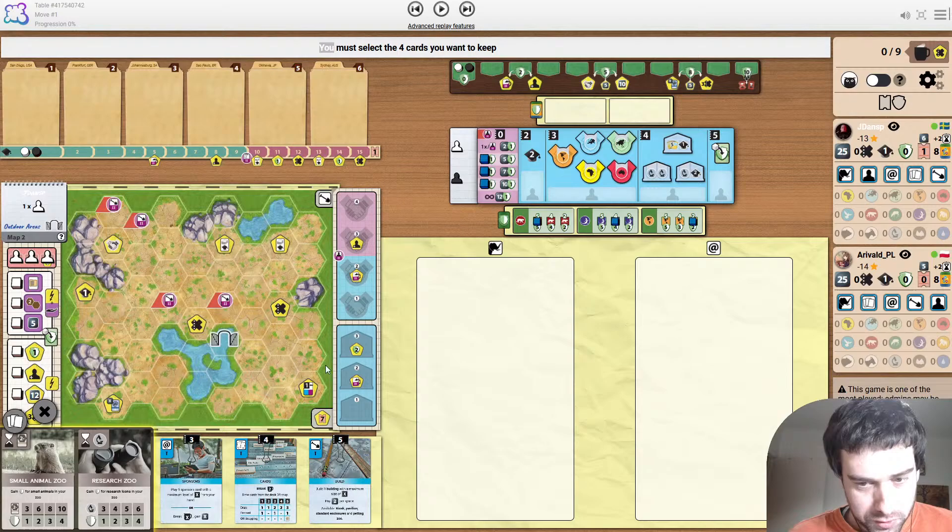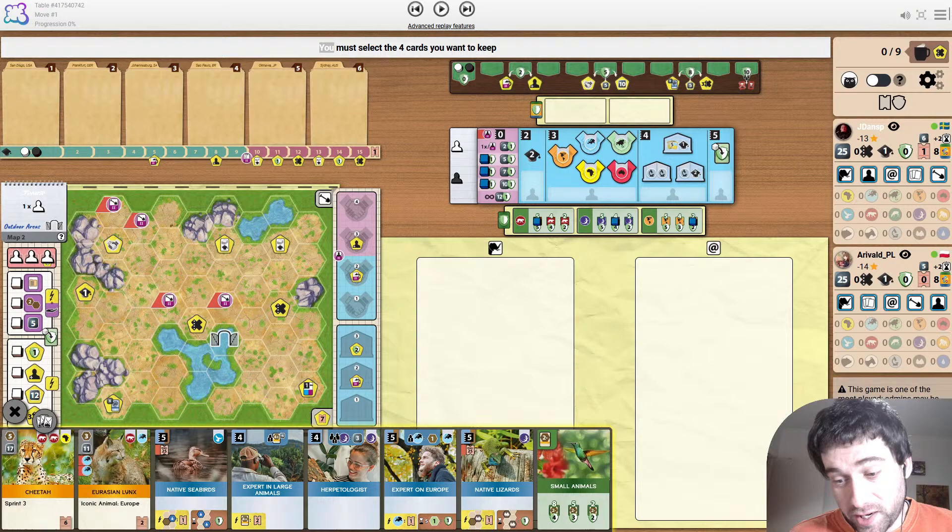End goals for Yadie are Small Animal Zoo and Research Zoo. Research Zoo can be okay, but Small Animals is not ideal on this map — you really want to be making use of the gates and playing large animals. Starting with Federal Grants is a big bonus for him.